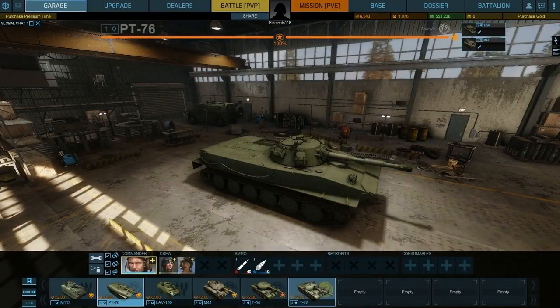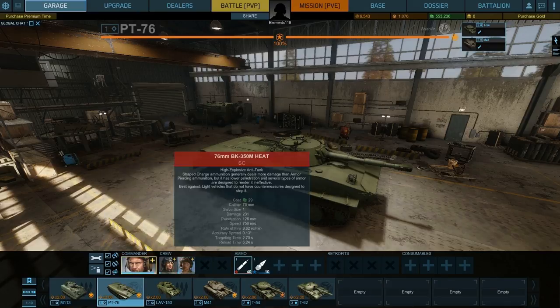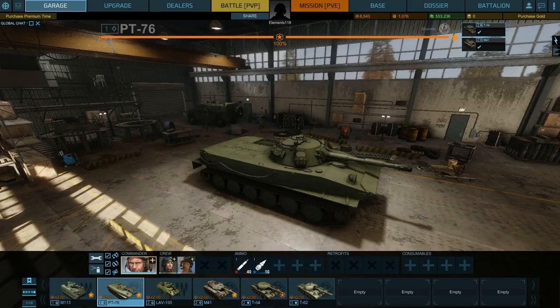Back in the garage, down the bottom, as you would expect, you can see all the vehicles that you've got. There are arrows to scroll through them, but I don't have enough to scroll through. Filters at the side let you sort them by favourite vehicles, vehicle class, and tier — very useful indeed. Just above that you've got the commander of your vehicle and the rest of the crew, the different ammunition types that you've got loaded, and retrofits. I believe retrofits in Armoured Warfare are effectively the equivalent of equipment in World of Tanks.